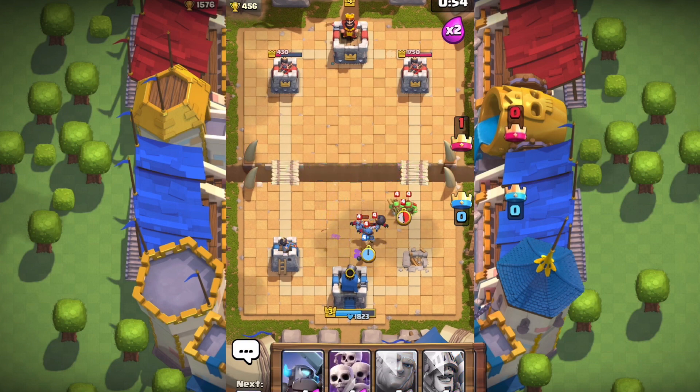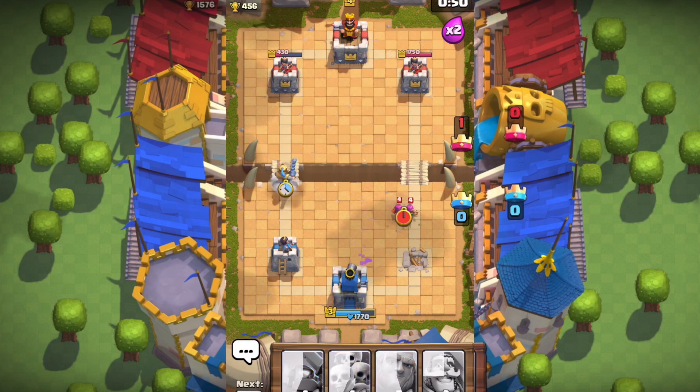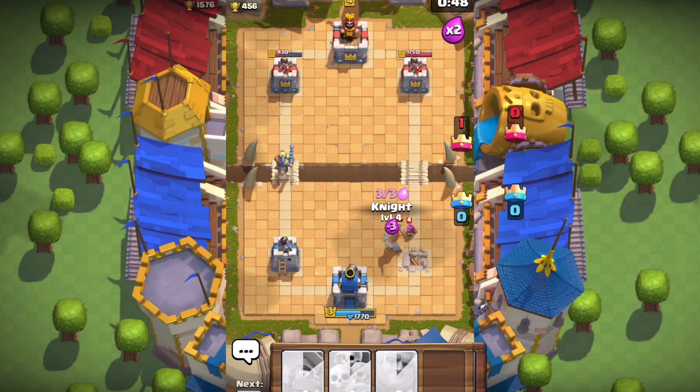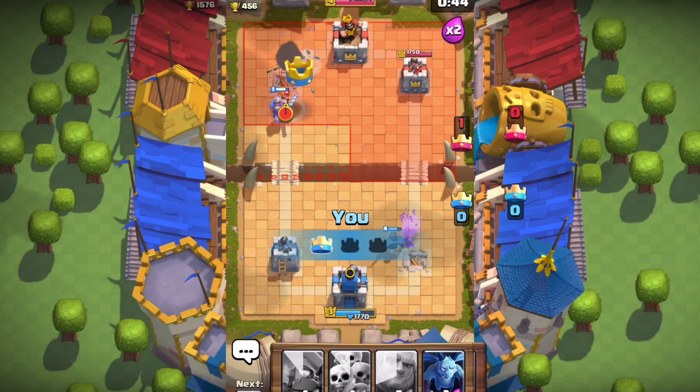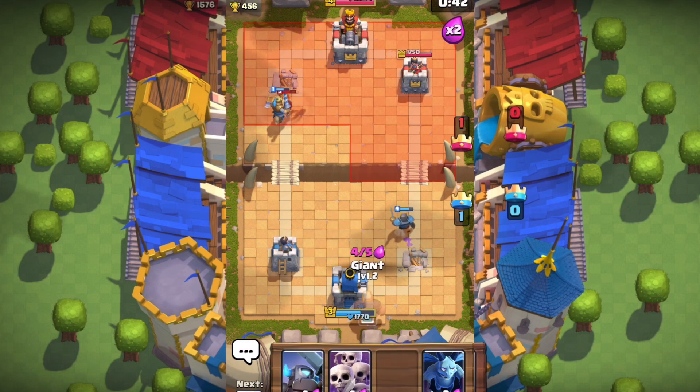Bomb towers are definitely doing the job, so I'm going to keep sending them in. Sixty seconds remaining — double elixir time. We're going to send in as many troops as we can to take out the tower on the left and tie this game up. The Prince is definitely going to take out that tower very soon.